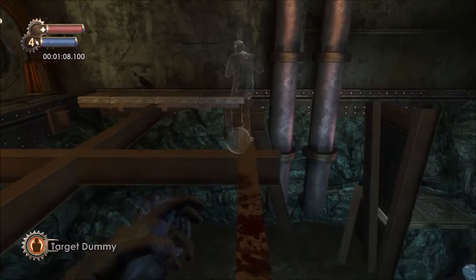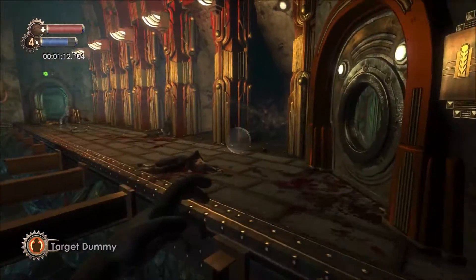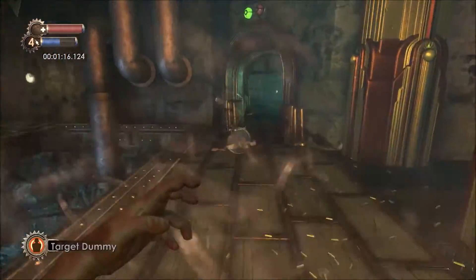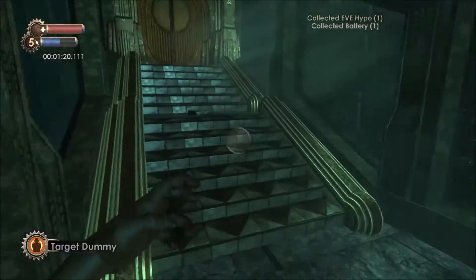If you have a full bar of EVE to start, you should be able to do that without injecting once, which is fairly simple. As you get across, put a Target Dummy on the far side then one behind you as you move across to draw fire from the rocket turrets so you don't get hit.